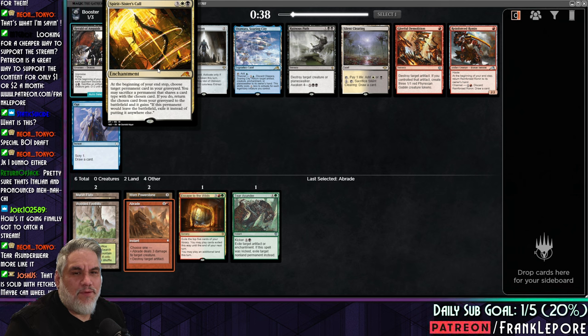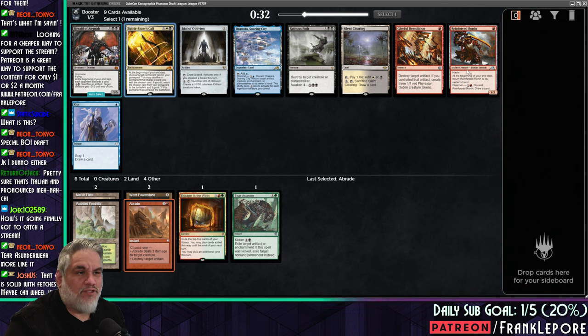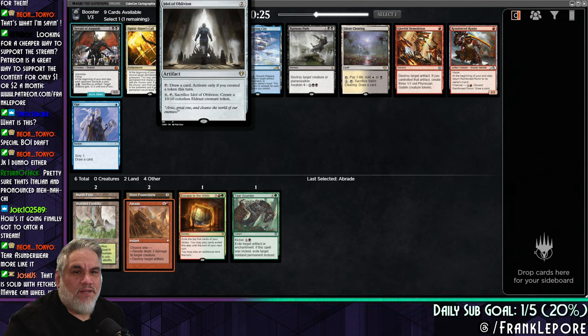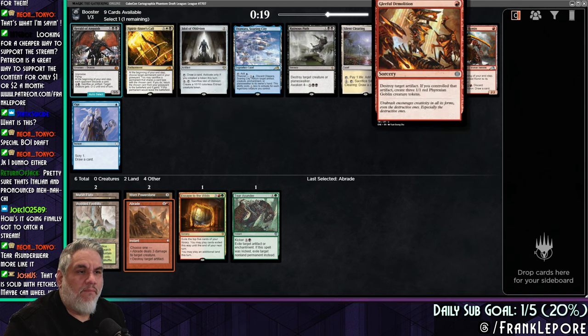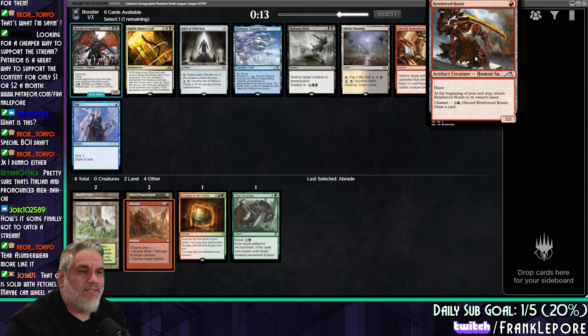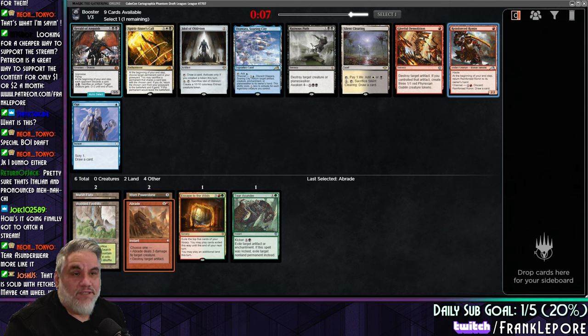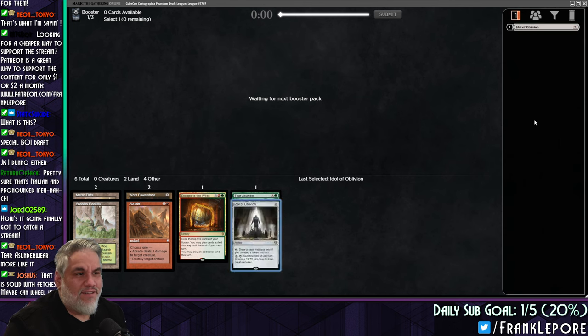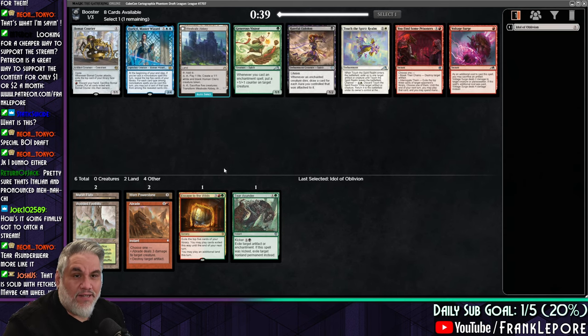At the beginning of your end step, choose a permanent card in your graveyard. You may sacrifice a permanent that shares a card type with it — if you do, return the chosen card from your graveyard to the battlefield. So you're just doing the old switcheroo. Draw a card; if you created a token, sacrifice it for eight mana and create a 10/10. That's a lot. At the beginning of your end step, return it to its owner's hand — it's a 2/2 with haste. None of these cards are exciting. None of these just go into the deck I'm building here, unfortunately.